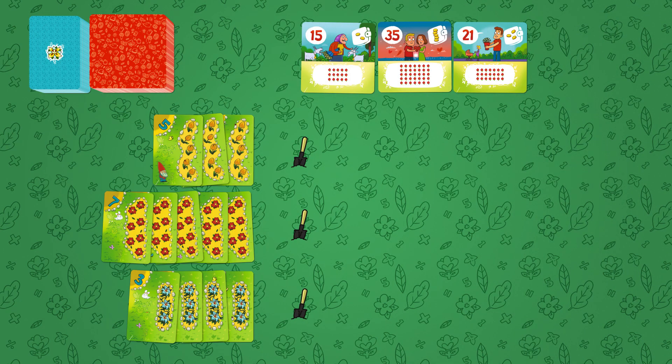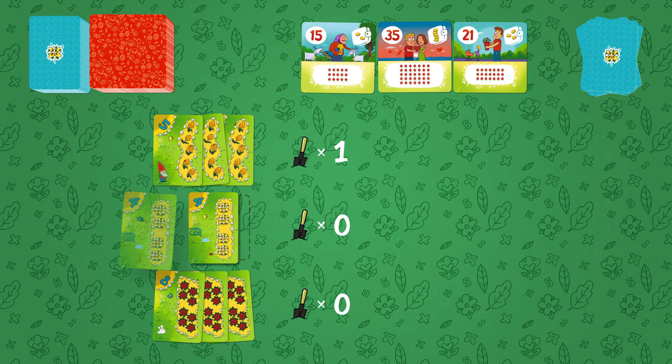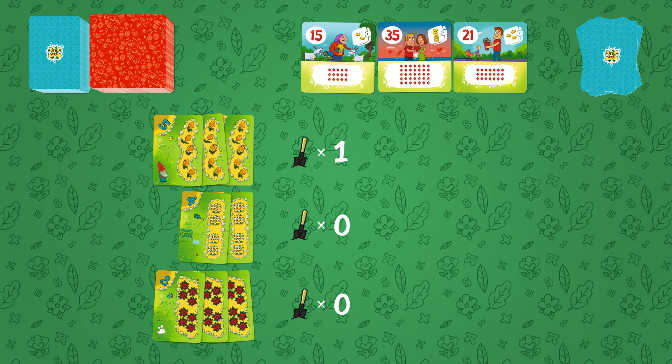Third, if a player wants to plant a new kind of flower, he can uproot any of his existing flower beds. Each flower bed can be uprooted and replanted more than once in the course of one turn, so that players don't use this trick to get rid of unwanted cards. The uprooted flowers are taken out of the game.